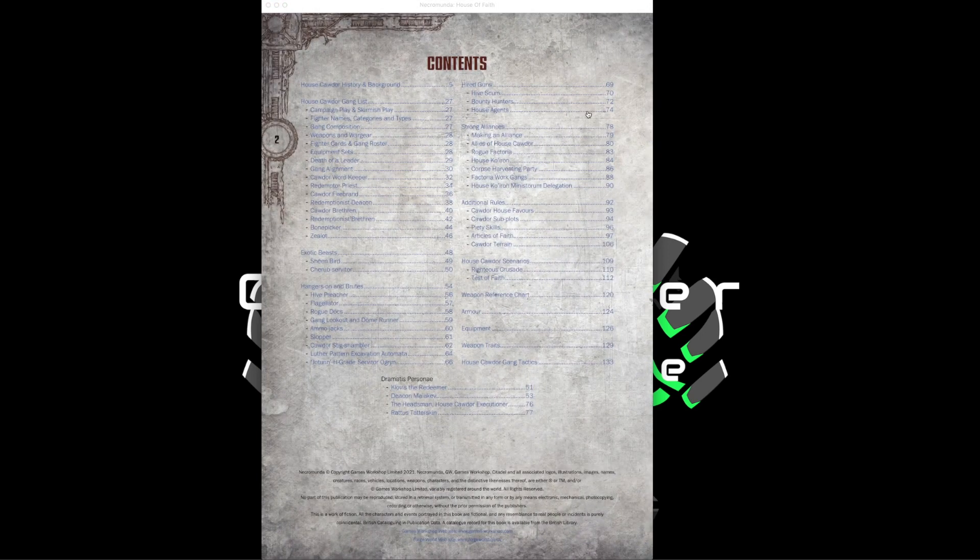As you can see here, we have our table of contents, which covers the background and lore of House Cawdor — we'll skip that since it's not really the purpose of the review. The main focus is on the different rule sets. We'll go through the table of contents bit by bit and talk about the various aspects and our viewpoints on each of them, starting with the House Cawdor gang list.